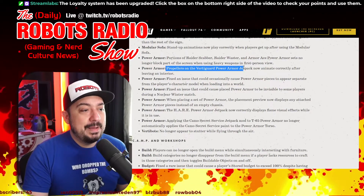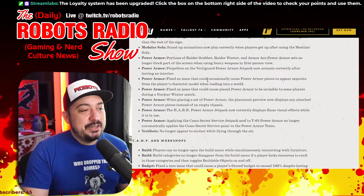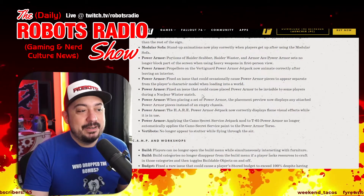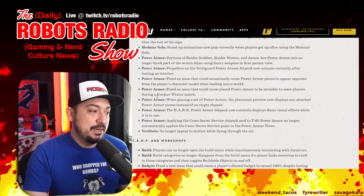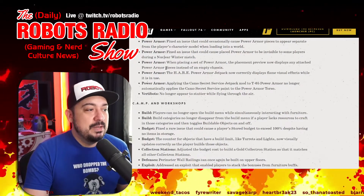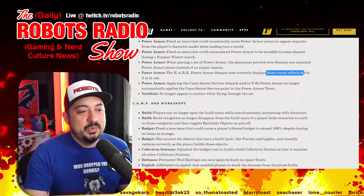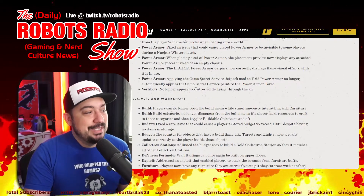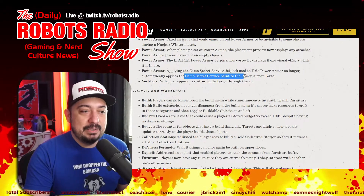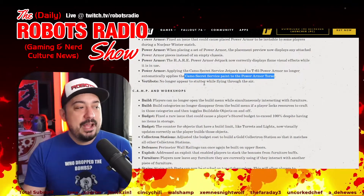More power armor fixes: propellers on the Vertigard power armor jetpack now animate correctly after leaving an interior. Fixed an issue causing power armor pieces to appear separate from the player's character model when loading. Fixed invisible power armor during nuclear winter. The placement preview now shows attached power armor pieces instead of an empty chassis. The Hellfire power armor jetpack now correctly displays flame visual effects. Applying the camo Secret Service jetpack mod to T-60 power armor no longer auto-applies the camo paint to the torso. Vertibots no longer stutter while flying.